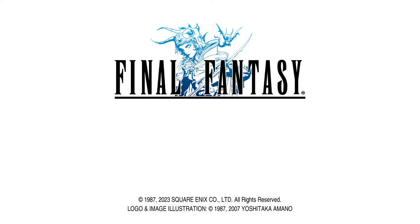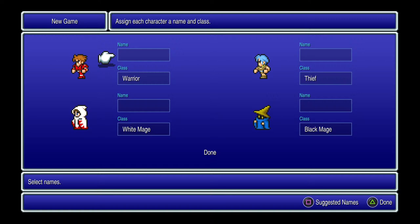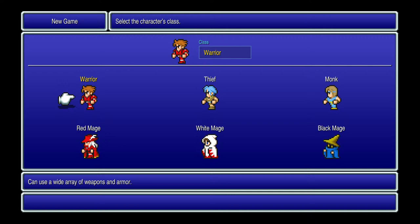I want to start this episode by wishing everyone a happy Thanksgiving. Celebrate it with your family and loved ones. Kicking things off, you have four characters and various classes to choose from — only six in the first game: Warrior, Thief, Monk, Red Mage, White Mage, and Black Mage. There's really no wrong party; it's just whatever you prefer.